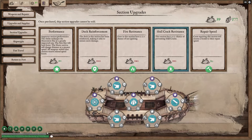Fire resistance is okay but I haven't hit too much fire yet. I'm sure at some point it might be more important. But early game, more performance and deck reinforcement. Hull crack is pretty decent, but you can patch a hull fairly quickly — repair speed would be better. So performance, then either repair speed and deck reinforcement, and then go to your crack resistances and fire resistances last.